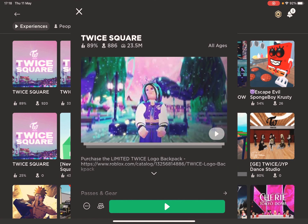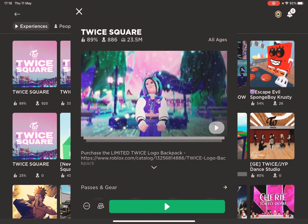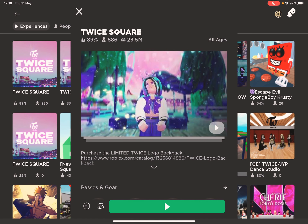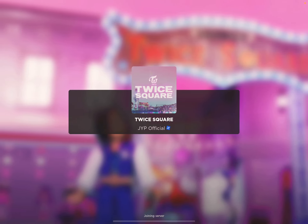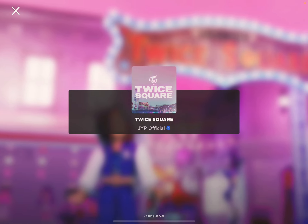Make sure to get the correct one because there are a lot of them. Click the first one you see — it has 920 visits right now, it says 886 but there are actually more. Now let's just join. Sorry for the long wait.